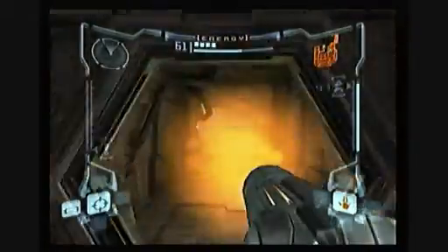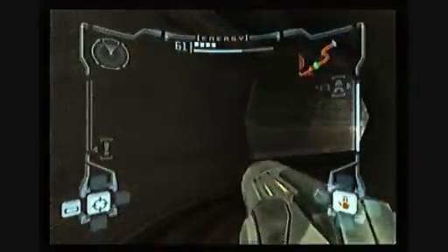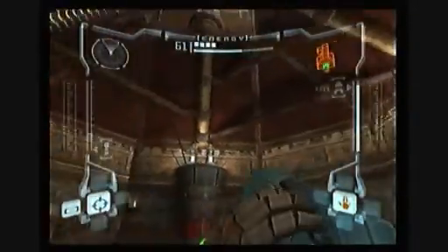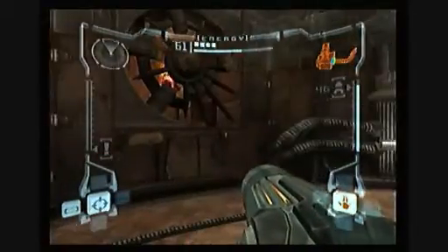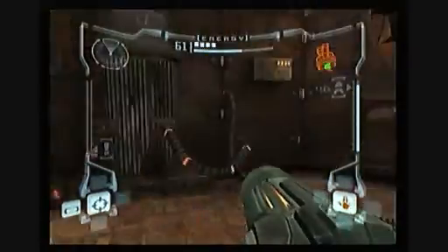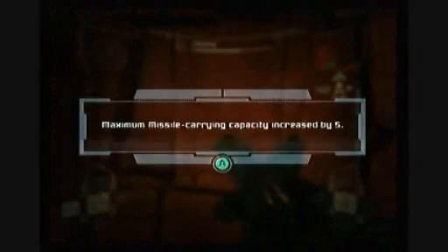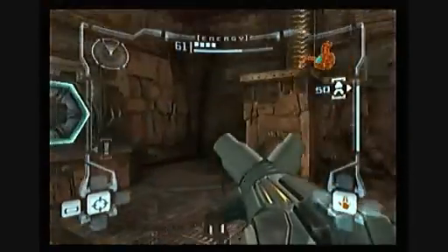Alright, this is a room we haven't actually even been in before. Pretty cool. Another missile door — they really don't want you getting in here if you don't have missiles. Oh, you just hear all kinds of stuff going on here. I hear at least two. The only one is right there — I'm going to jump up and grab it, it's easy enough. Some of the missile expansions they just hand to you. I believe you now have a capacity of 55, if I've been adding them up right.